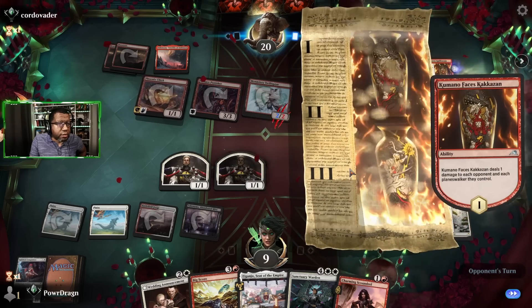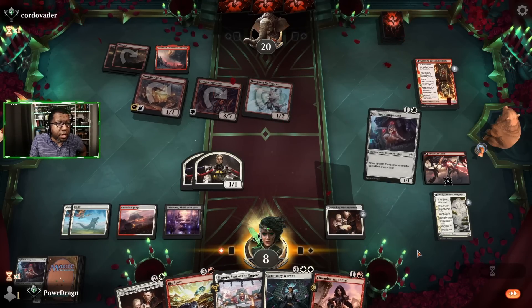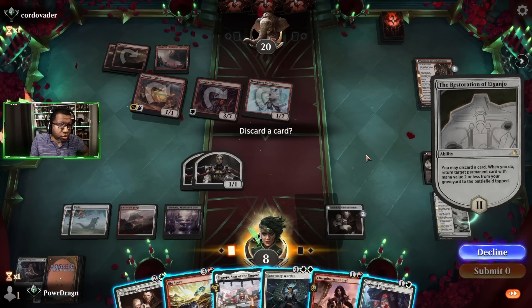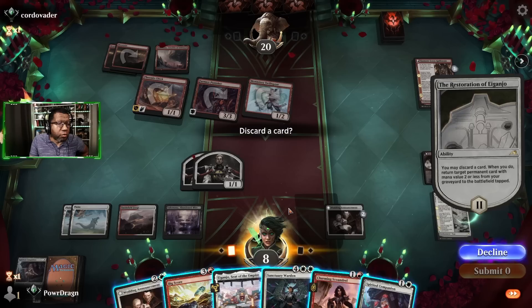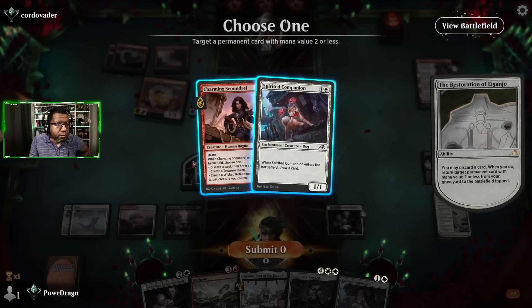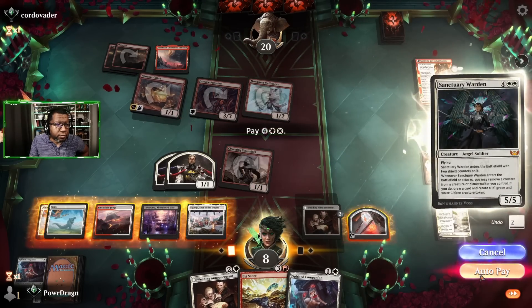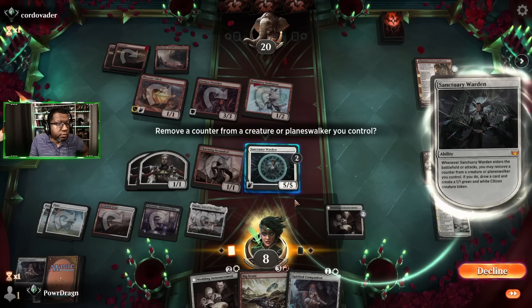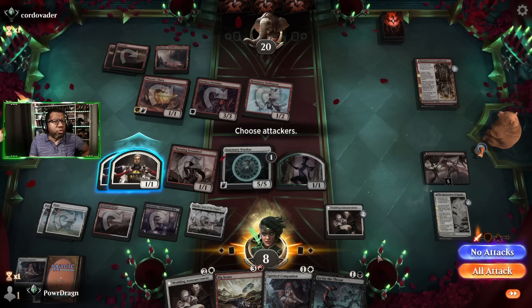Command puts us to eight. We have basics so we're not worried about non-basic land hate. We could get this into play and get a treasure — then we can just straight up play Sanctuary Warden this turn. Then we'll go treasure, play a land, play Warden. Warden removes one counter — this is going to be a 6/6. And we got a Go for the Throat — fantastic. No attacks.